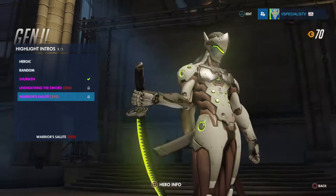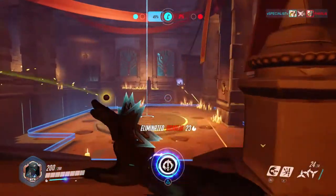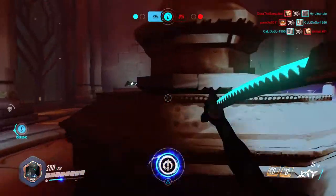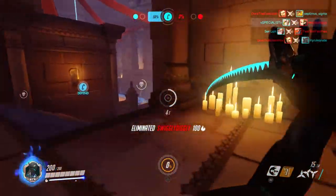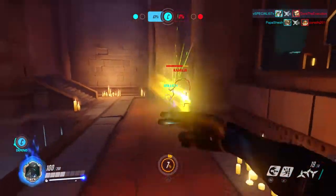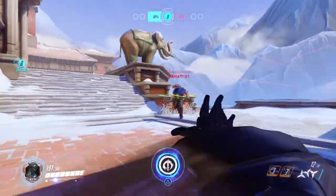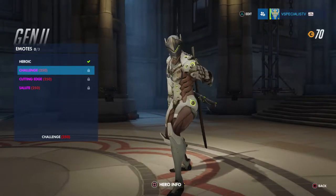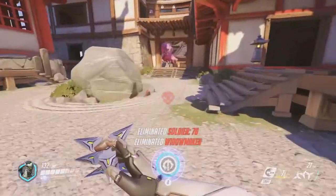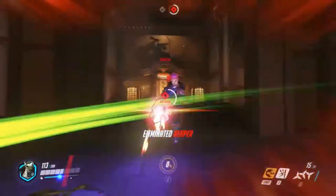Genji is a very up-in-your-face character and a flanker — meaning you get behind enemies without them noticing. He can die really fast but has tools to prevent that, like Deflect and Swift Strike to escape danger. His shurikens are very hard to land due to their travel time, so my best advice is to get close to your opponents. It took me a while to do well with him, but getting in close is the key.